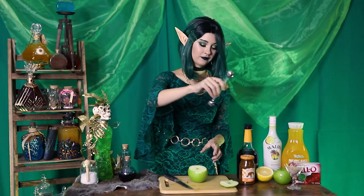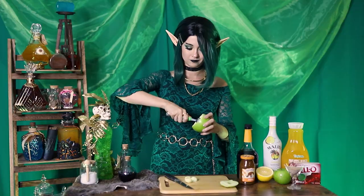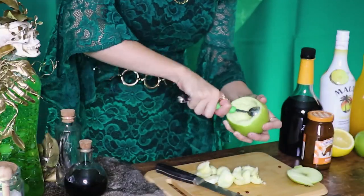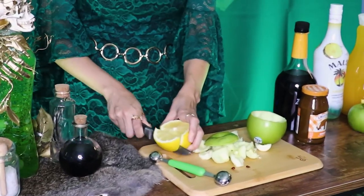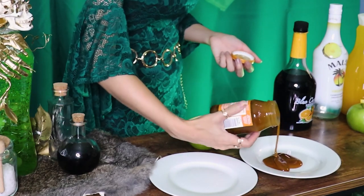First up is hollowing out this apple with a melon baller. Oh, that's surprisingly easy. You don't want to get too close to the sides because if you poke a hole in it, your cocktail is gonna fall out. We'll also need a little bit of lemon — I'm just gonna squeeze that on the apple to keep it from browning. And let's go ahead and sugar the rim now. This is regular sugar and cinnamon, but I added brown sugar because it's the best sugar.